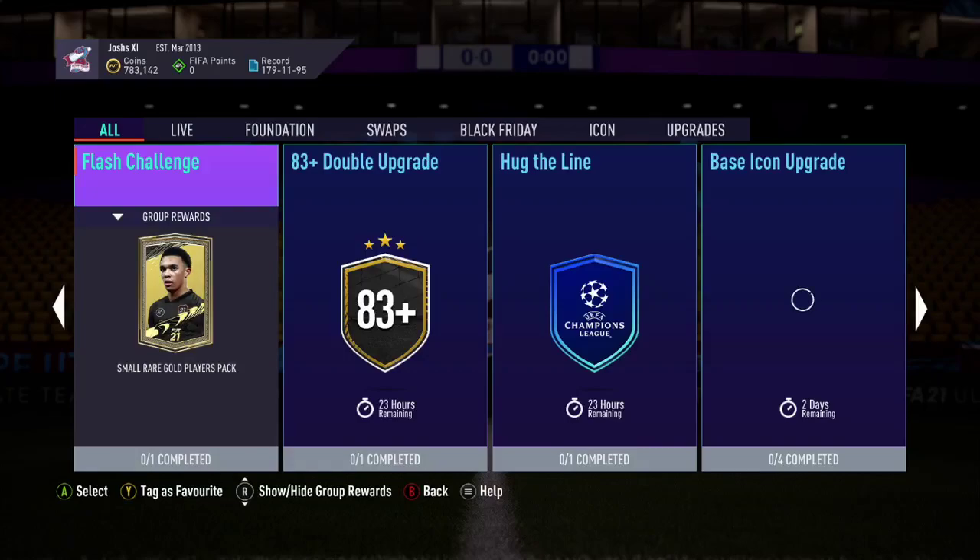Hey, what's up guys and welcome back to the next flash challenge SBC that EA have released as part of the Black Friday promo on FIFA 21. This one is 6:30 PM UK time — I want to make that clear. I'm going to be putting the times that these SPCs release in the title every single time, just so you guys are aware and there's no confusion.